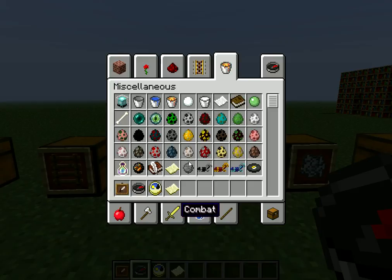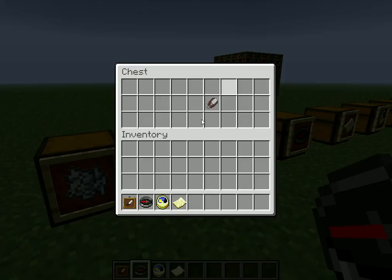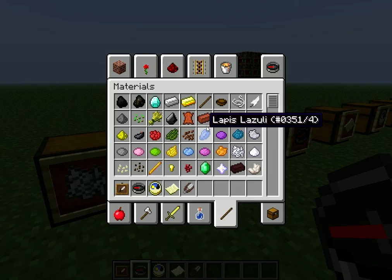Next up is the leaves. Now to get leaves, you need shears, and in order to get shears, what you have to do is basically put — hold on one second, let me get some iron and show you guys real quick. I forgot to put some in there.